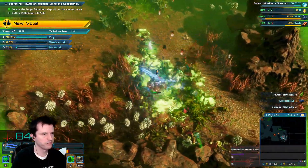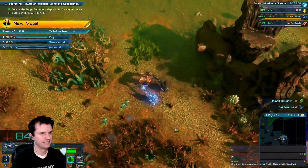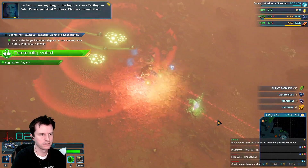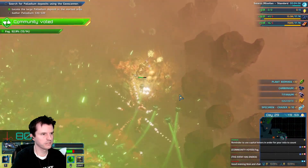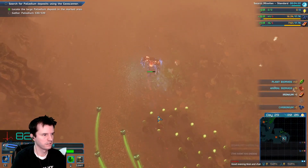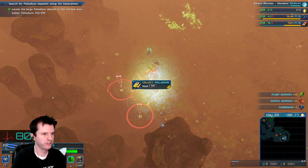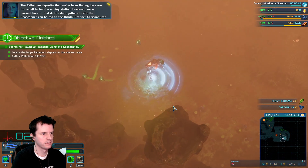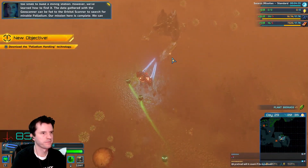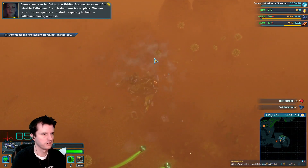I'm in one of those minefield things. It's hard to see anything in this fog. It's also affecting our solar panels and wind turbines. We have to wait it out. Foggers. The palladium deposits that we've been finding here are too small to build a mining station. However, we've learned how to find it. The data gathered with the geoscanner can be fed to the orbital scanner to search for mineable palladium. Our mission here is complete.